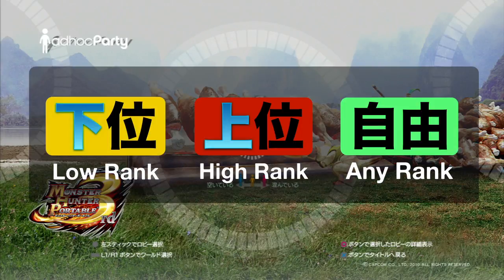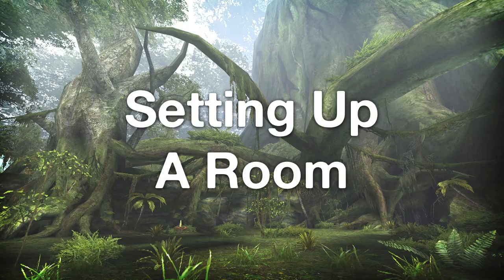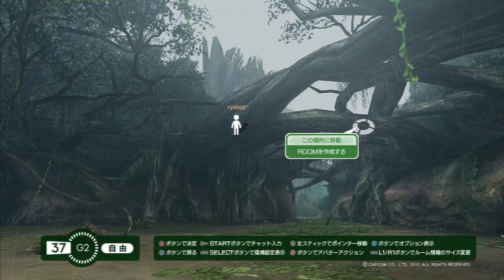You can tell which by looking at the Japanese characters in the middle of the lobby wheel. If you want an easy way to remember, just look at the first character. Low-rank looks like a stick pointing down, and high-rank is pointing upwards. Press circle and create a room by choosing the second option from the menu.